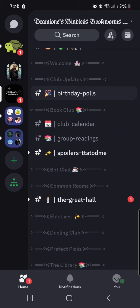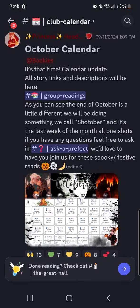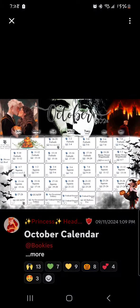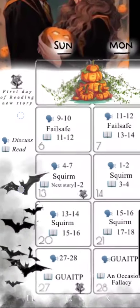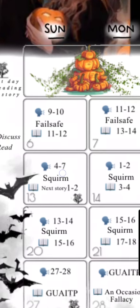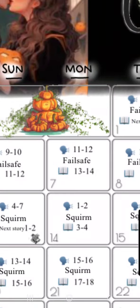Book club info should really only have three rooms in it, possibly four sometimes depending on if we're between reads. It'll have your club calendar room, which is all the club calendars that our Head Girl — server mom, Princess — makes. Go ahead and take a look at the calendar to see what read we're on, what day, and what we're discussing. The calendar goes by discussion and read. So let's say it is October 6th — we would be discussing chapters 9 through 10 of Failsafe and reading chapters 11 and 12. Next day we'd be discussing 11 and 12 and reading 13 and 14. That's how you read our club calendar.